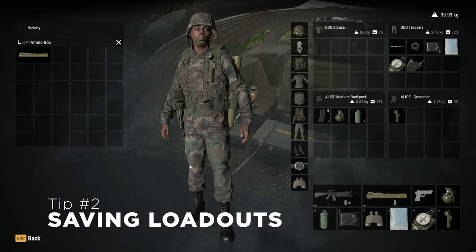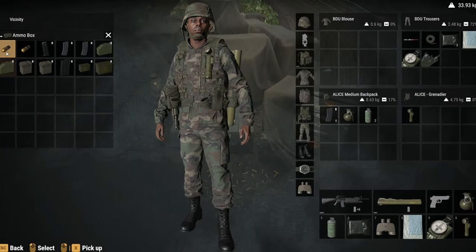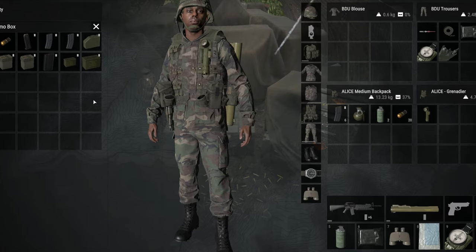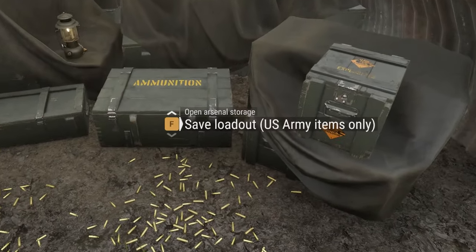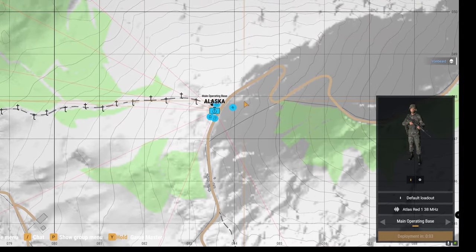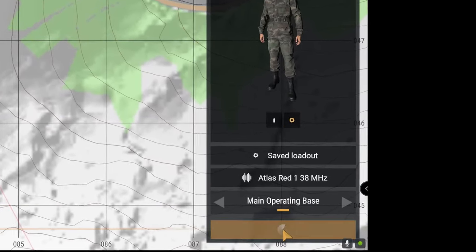As a new player, I remember my frustration after spending 10 minutes equipping the perfect loadout and later getting killed, only to spawn back in with the default loadout and have to re-equip everything all over again. Little did I know, you can go to any equipment box and save your current equipment as a loadout, including medical supplies. In the past, players would exploit this by stealing enemy uniforms and spawning in with their equipment, so now the feature only works for items belonging to your faction. Just remember to select your saved loadout before you spawn back in.